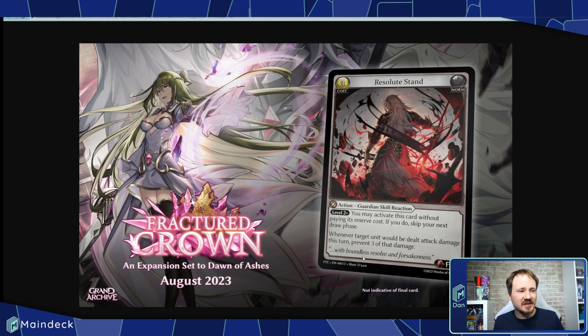It's a very cool card. I love seeing these new mechanics — like 'you may activate this without paying its reserve cost.' That feeds the speculation that Guardian might dump their hand but then free-activate things. We're not totally sure, but it's certainly a Guardian-esque card in the way it prevents damage. Fractured Crown is releasing in August of 2023. These are just early teasers, and we're sure to see more. These are not necessarily final and may change, but this gives us our first look at where the mechanics and art style are heading in set two.